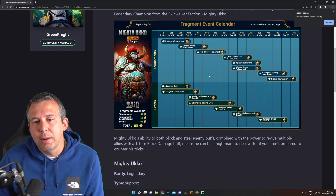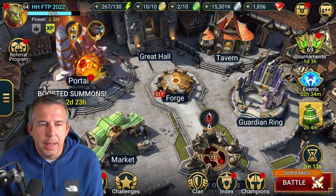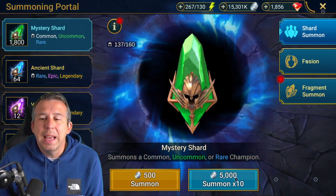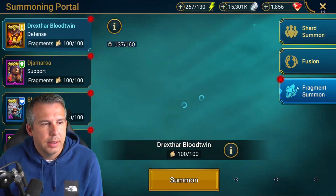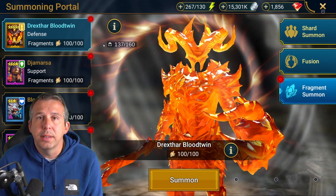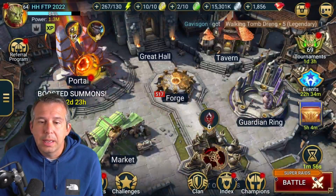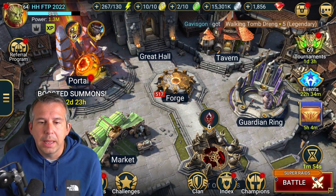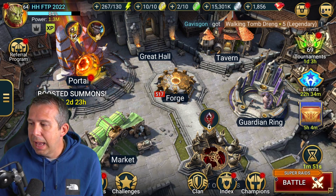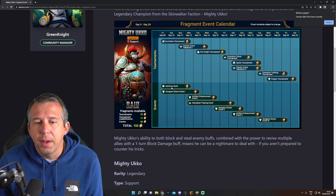We know up front where the two summoning events are - there's always two: a summoner rush and a champion chase. The champion chase lets you bring out fusions and stuff you've kept hold of, so generally they're easier to complete. If you've got any fragments waiting to go, like I've got here with Drex, that's just points in the bag. Normally the champion chase is first on these events, and normally it's 15 points.